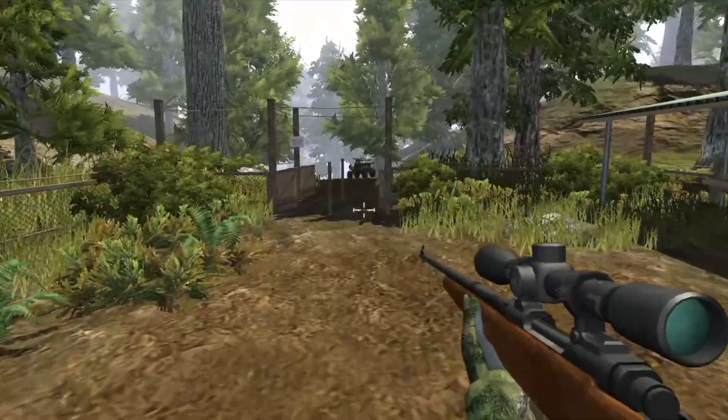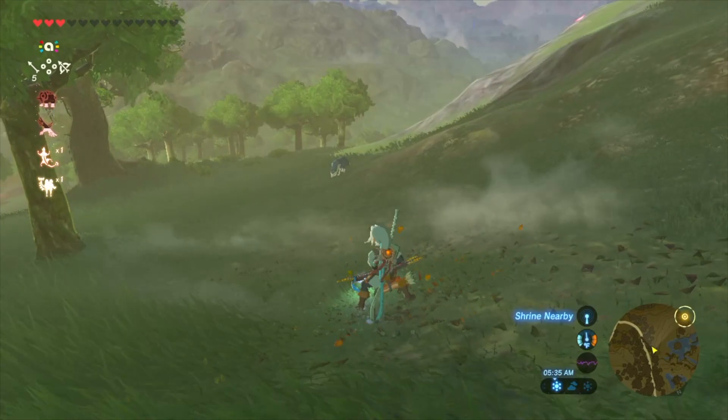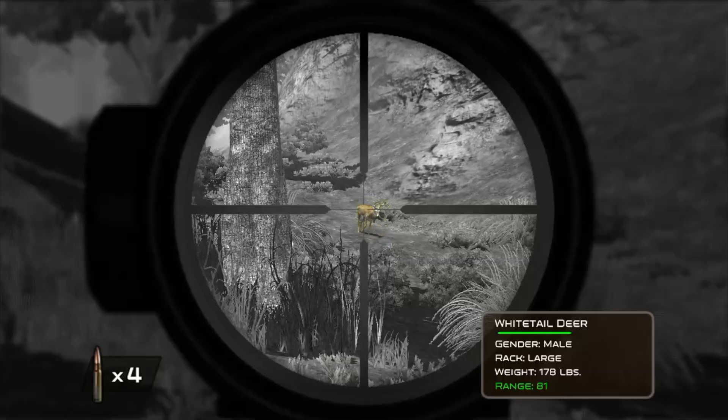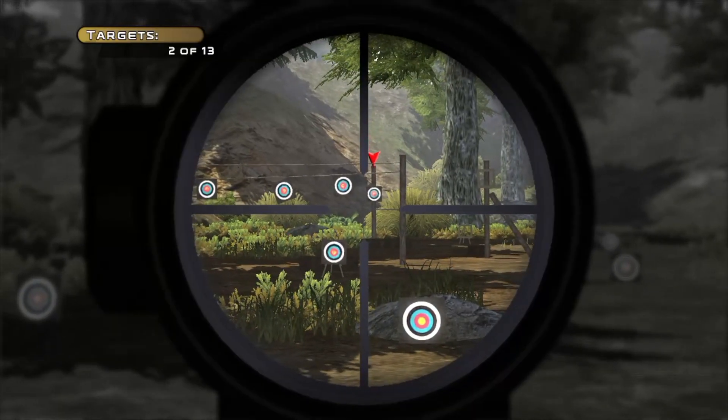When playing with the Switch Rifle, you use the left stick to move around, the right stick to aim, and you move your gun for precision. Similar to how Breath of the Wild works when using the bow and arrow — and if that sounds like a compliment, it's not. If I'm playing this game with this thing, I want it to be over the top. Instead, we got a game that actually feels pretty slow.